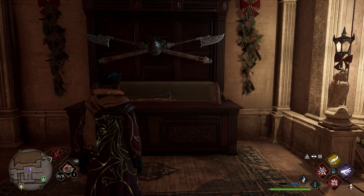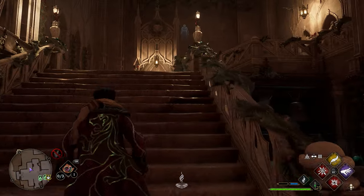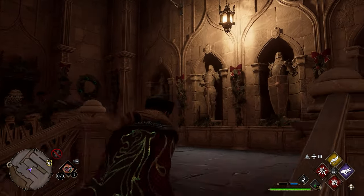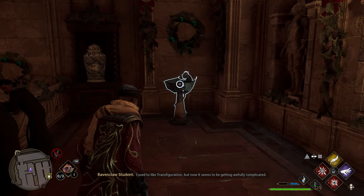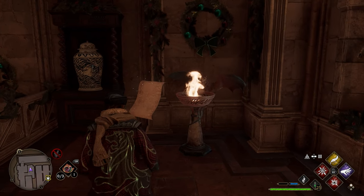For your next page, you're going to need Confringo. Head over to the other side, back up these stairs and to the right, and in the back corner up here we're going to have a dragon statue. Lock onto it, use one of your fire spells — I'm using Confringo — and you'll be able to get your next page.